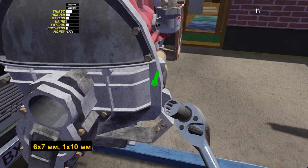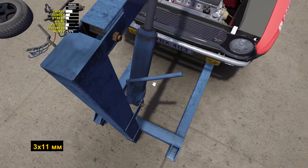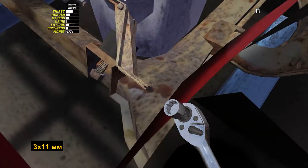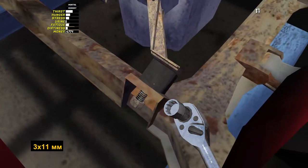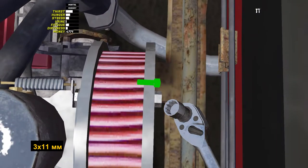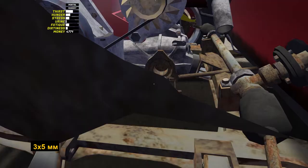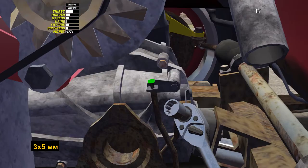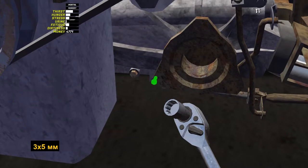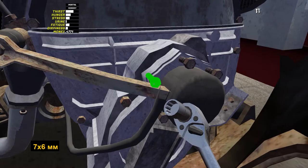Put everything together in reverse order. Screw back 6 bolts by 7 and 1 by 10 on the gearbox. Lower the engine until the bolts appear on the subframe — 3 by 11. Then unscrew two bolts by 10 on the hoist and take it away. Put back the gear linkage with 3 bolts by 5. Attach the drive gear with 7 bolts by 6.